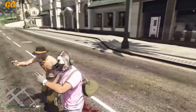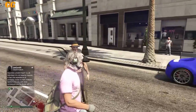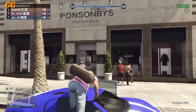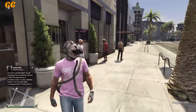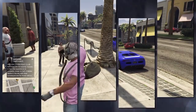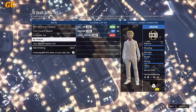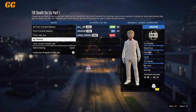The first step is to have one friend in a Rockstar-created race — it does not matter which one — and make sure he is also in your group chat party. After that, you guys want to start up the adversary mode 'Till Death Do Us Part.' It does not matter what part it is. Make sure you put one round so it can be faster.